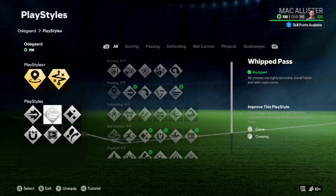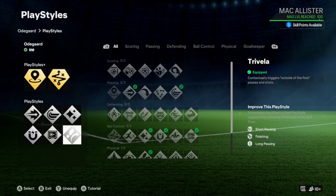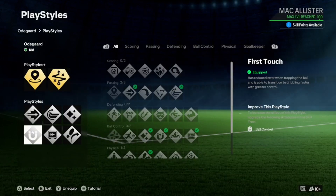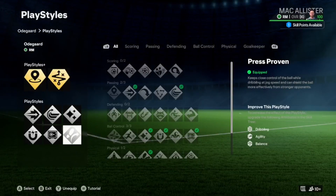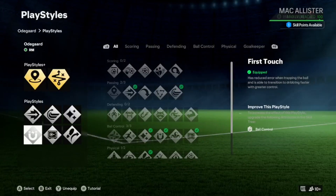For the player style plus, I've gone with Incisive Pass and Technical. For the standard player style, I've gone with Press Proven, Ping Pass, Whip Pass, Flare, First Touch, and Trivela.